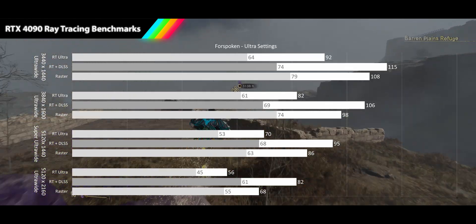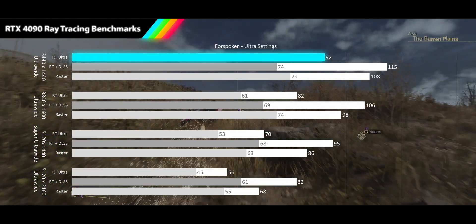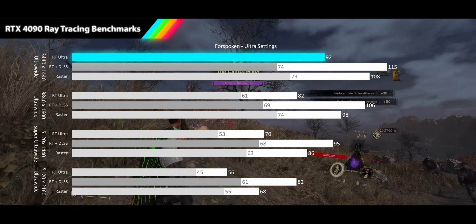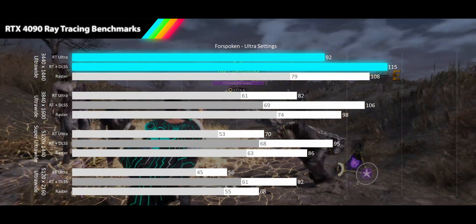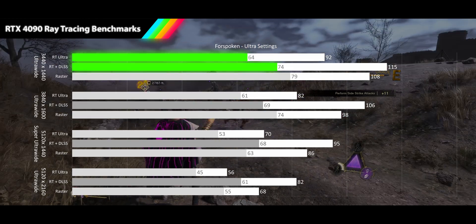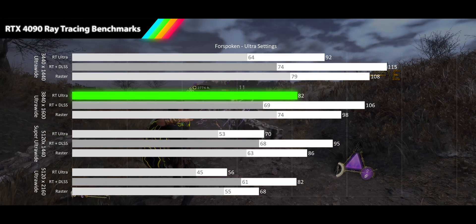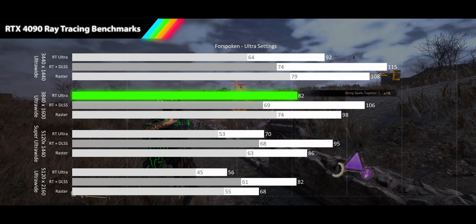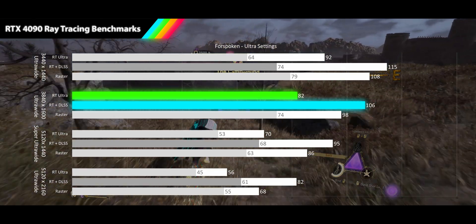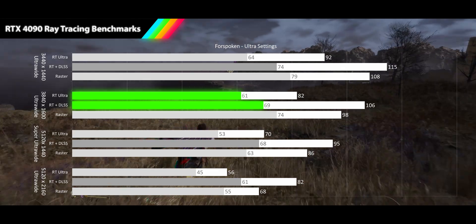Next up we have the 2023 action RPG Forspoken, played on its ultra preset, which has all RT effects turned on. Starting with 3440x1440p results, we see the RTX 4090 delivering high refresh rates of 92fps, only 15% lower than the raster average. When you turn on DLSS quality, performance increases 25% for a better than raster 115fps. Both the ray tracing and DLSS 1% lows are in smooth refresh range with no bottlenecking in sight. Moving to our 3840x1600p ultra-wide resolution, we see smooth refresh rates of 82fps, 16% lower than the raster results, and when we turn on DLSS we get a 30% performance increase, getting us back into high refresh rates with a better than raster 106fps, with both RT and DLSS still in smooth territory.